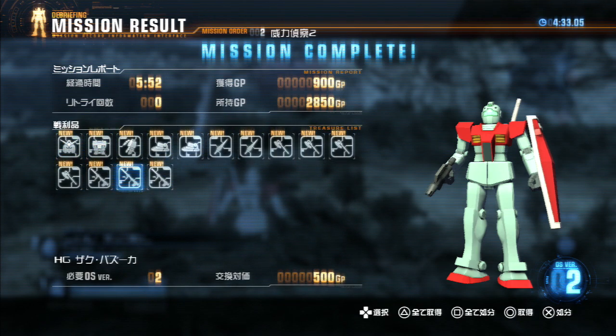Each of these costs 500 GP to do - we can do five of them. Zaku Bazooka. Let's do the foot with the missile pods.